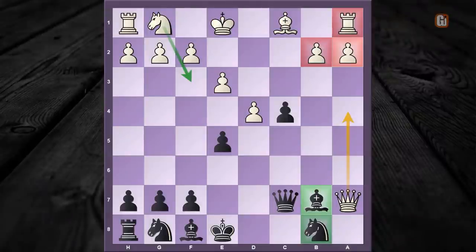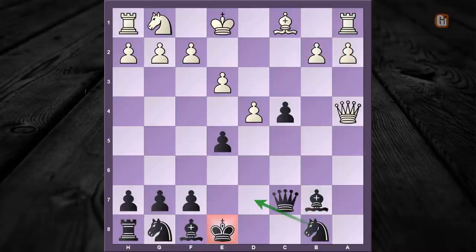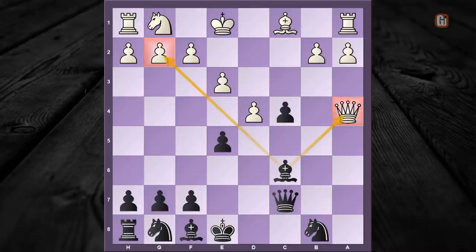As per the online database, knight to f3 is one of the most popular choices in this position. However, that leads to our queen-trapping line. But before we look at it, the important point I'd like to highlight is that even if white finds the only right move — the queen check — black can already get a decent advantage with knight to d7.